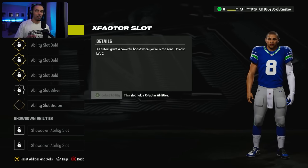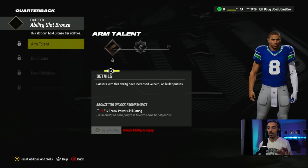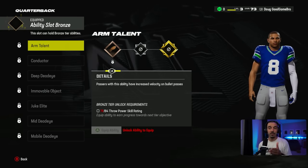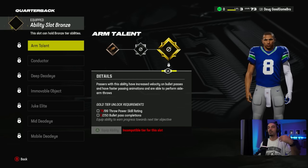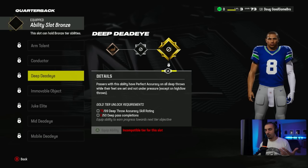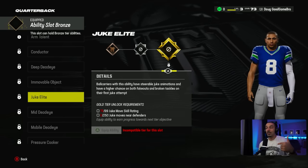We have an ability, so we'll go to the equip ability screen. We're not at an X Factor spot yet, but we have a bronze ability we can equip. It shows you directly what you need to do: we need to get throw power up to 84 overall. For silver tier, we need 90 and 125 bullet pass completions. For gold, we need 99 throw power and 250 bullet pass completions. The same goes for Conductor, Deep Deadeye, Immovable Object. You want Juke Elite on your quarterback, you need a 99 juke skill rating and 250 juke moves near defenders. You have to actually do the work.